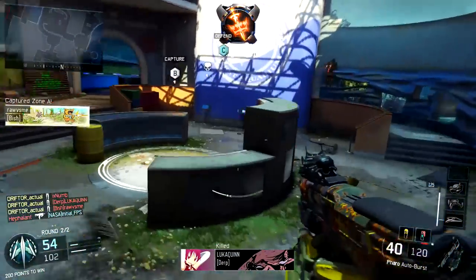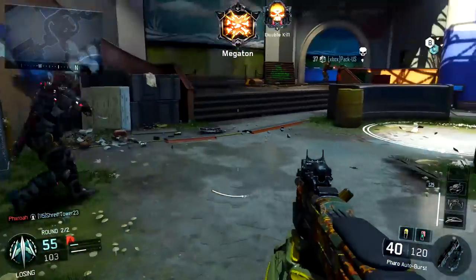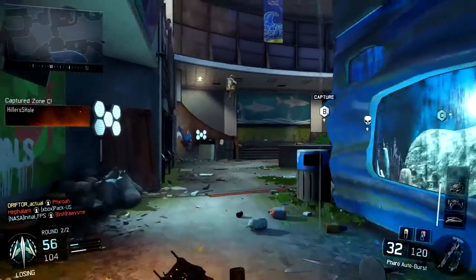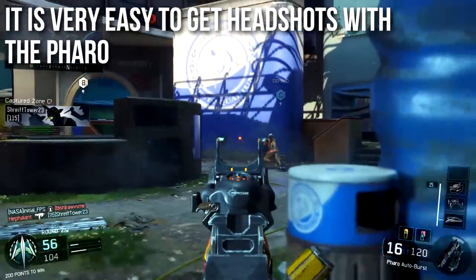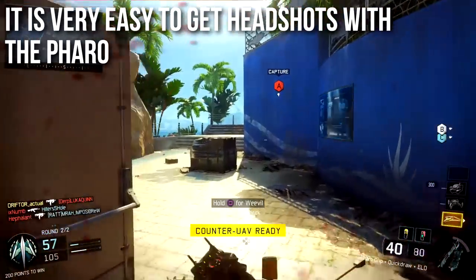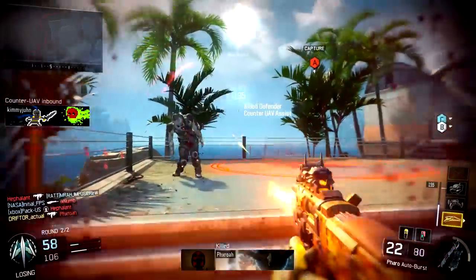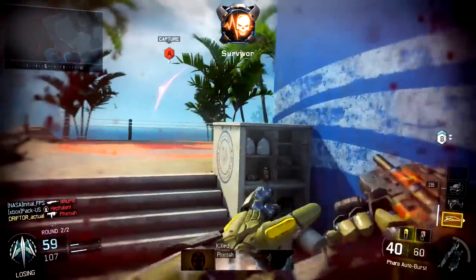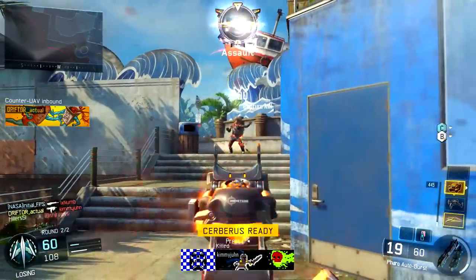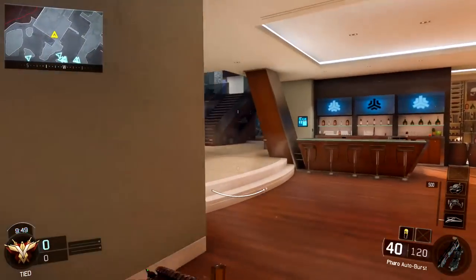Headshots are useful at medium and long range — not so much at close range. At medium and long range you can kill people much faster with headshots. I find it's very easy to get headshots with the Pharaoh because it's very accurate and has very little vertical recoil. If I aim at the upper chest or clavicle area, I'm very likely to get a headshot with my last shot and drop somebody in what should be a five or six shot kill range with just one burst.